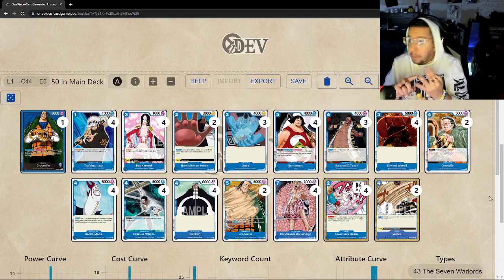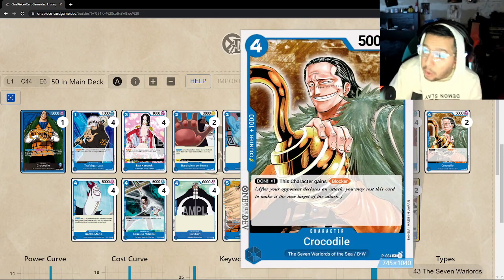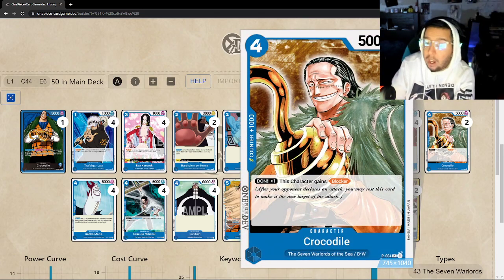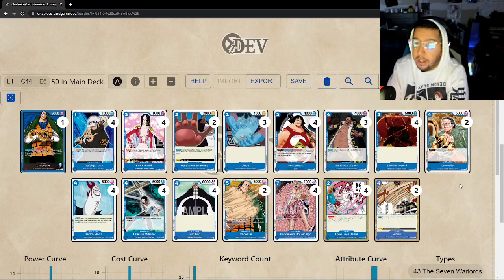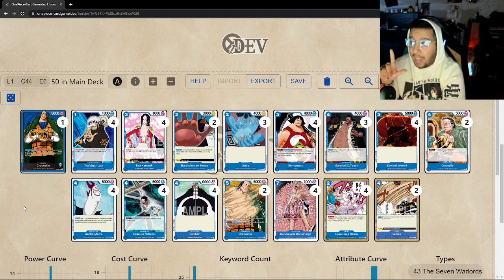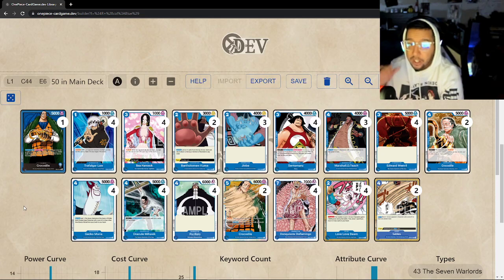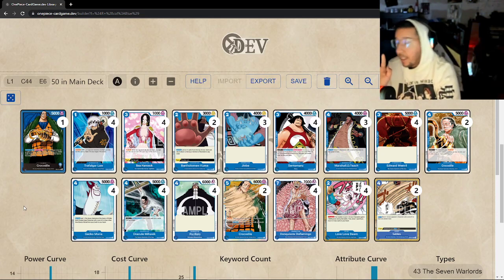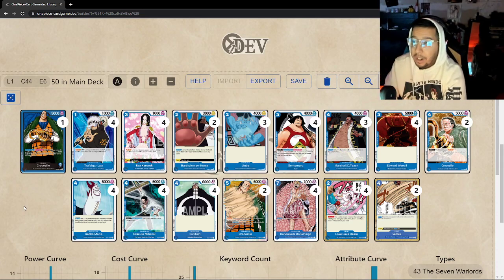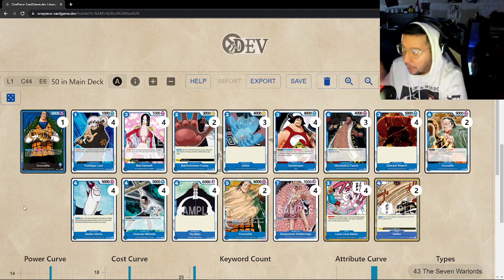Dofi is super important for this format — it's definitely Blue's way to win. Dofi plus Crocodile's leader effect are going to be very important for those matchups. You run a couple more Teaches, and you get access to the really cool promo Crocodile — he's a four-drop 1K combo and gains Blocker with the Dawn. You can grab him with Moria; it's just another option to slow down the game. Jimbe, your vanillas, Edward Weevil, and Pacifista are key — especially Pacifista since it's played through Sentomaru.